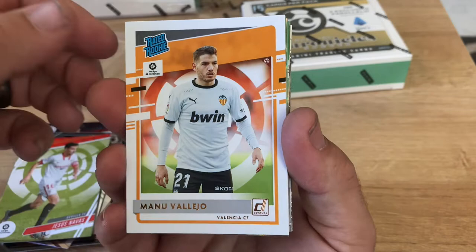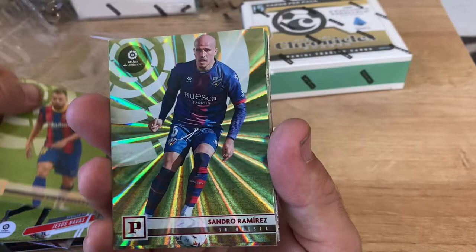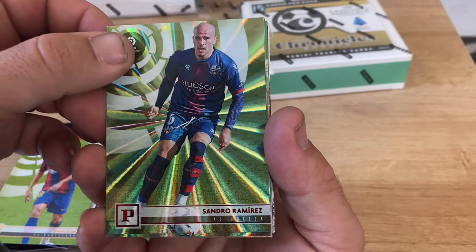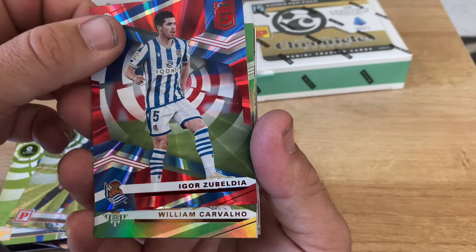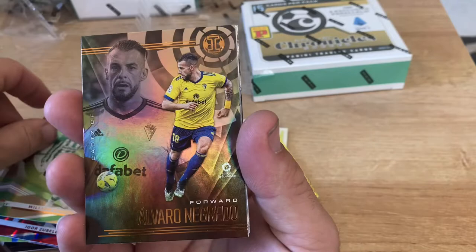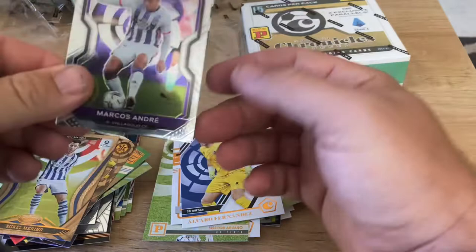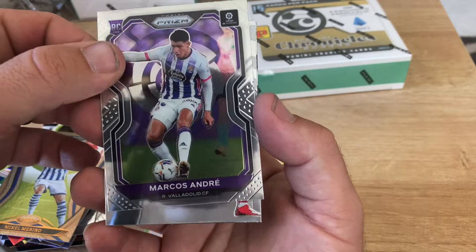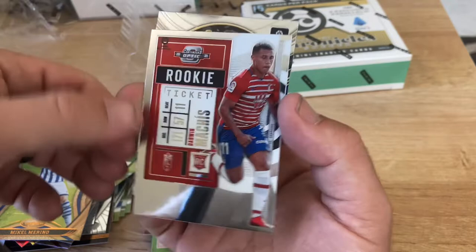Alvaro Fernandez for Huesca, Jordi Alba for Barca. First red parallel is a Sandro Ramirez for Huesca, and next one is Igor Zubaldia. William Carvalho for Betis, Alvaro Negreiro for Cadiz, Mikel Moreno for Real Sociedad. Got a rookie prism - Marcos Andre for Valladolid, very nice. Darwin Macias rookie ticket, and our final card is a Select of Roger Marti for Levante.